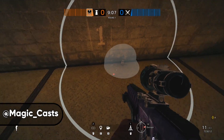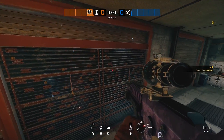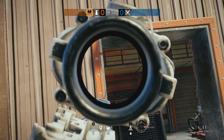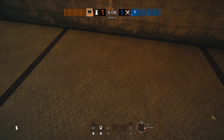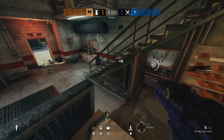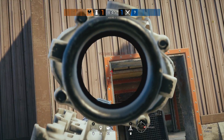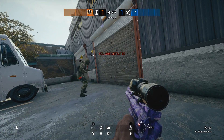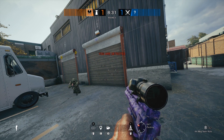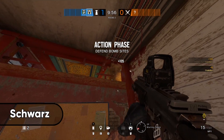Up next we're taking advantage of the Kaid buff to his Electroclaws range, using a cool spot posted by Magic Cast on Twitter. With Kaid's new range, you can now successfully trick the entire garage while keeping the Electroclaws safe from shots on the catwalk. These can still be taken out with Thatcher's EMPs, but Thatcher should be more focused on the balcony wall when attacking Chalet, so this is a great spot to draw off attackers and force them to funnel through the garage door for easy multi-kills.